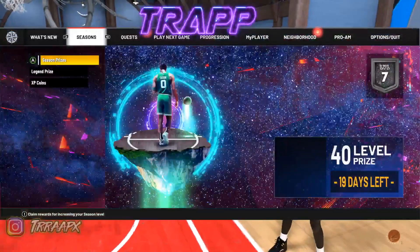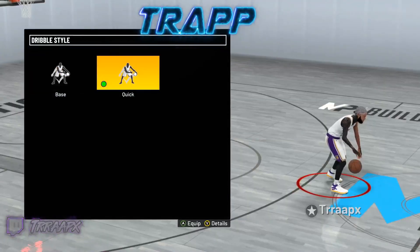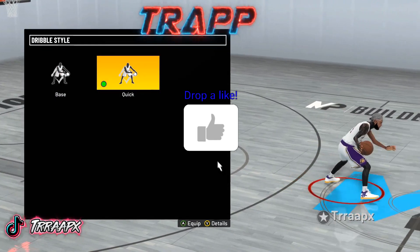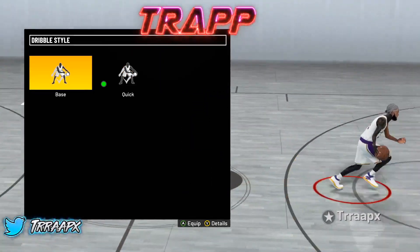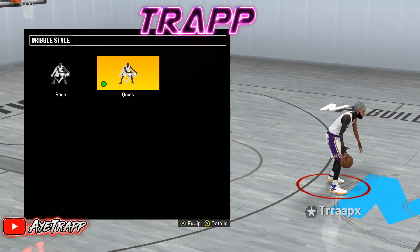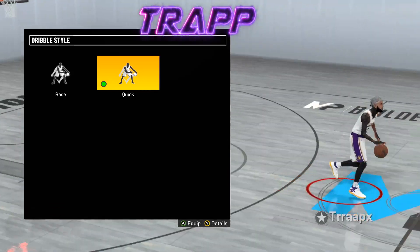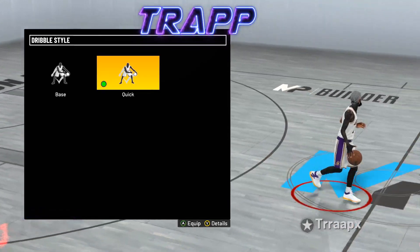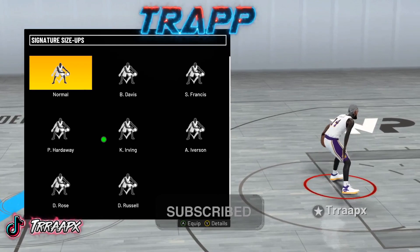Alright, we're gonna go to my animations. Starting with dribble style — I only have Quick on, and Quick is literally the best dribble style in this game. We got a few months until 2K23 and it's clear as day that Quick is the best dribble style. Now moving on to size up.